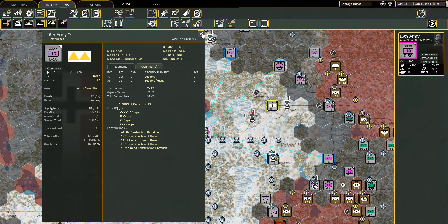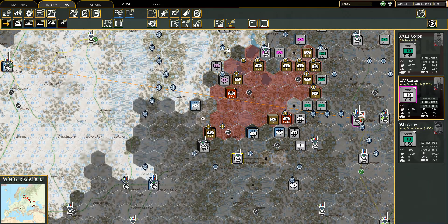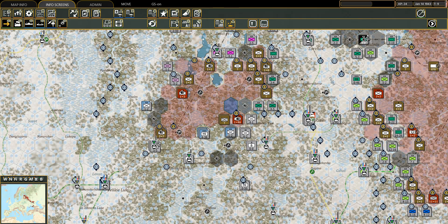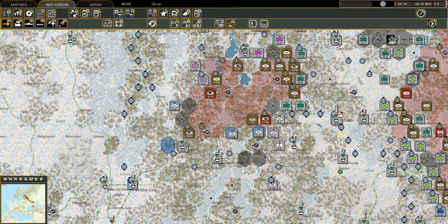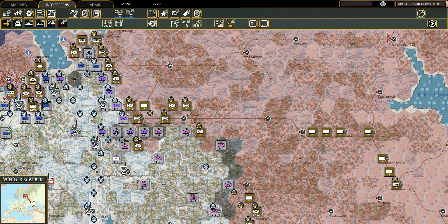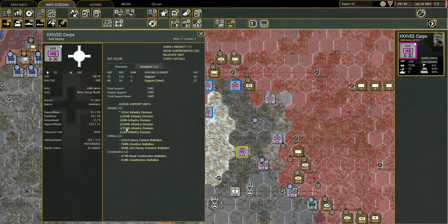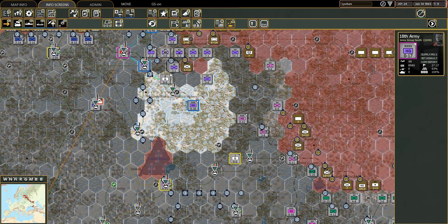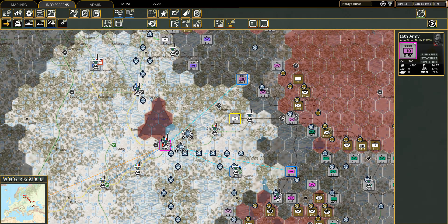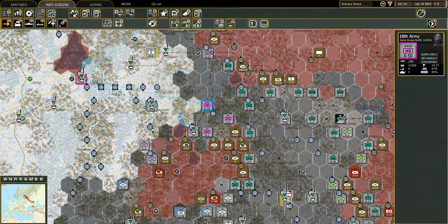16th Army — do you have any labor units? No, they only have construction battalions. How about the 9th? I really do need to take a look at this stuff. They don't either. Now that I've switched this corps to the Kempf Detachment Army, it means the 18th Army can take another corps — which is the 38th Corps. The 38th Corps is gonna be put on the 18th Army, which means the 18th Army is now back at 27 out of 27. And the 16th Army is at 24 out of 27.